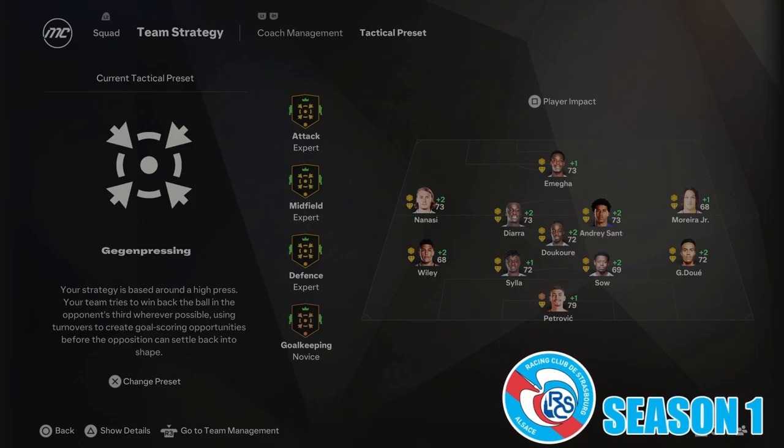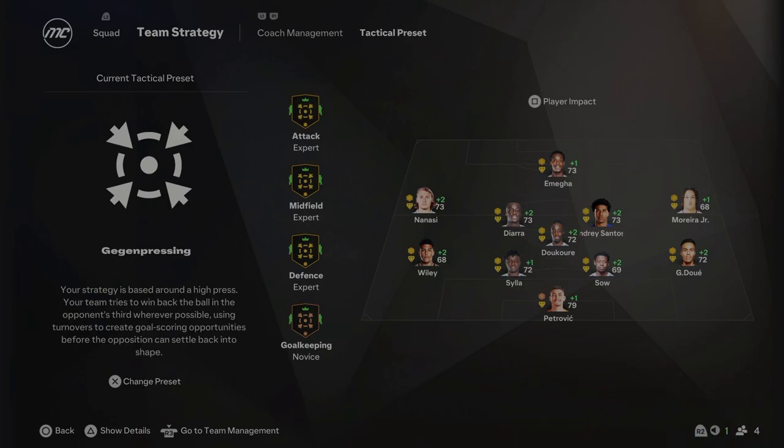Diving straight into Season 1 with Strasbourg, we are going to go with the Gegenpressing tactical preset. The formation we're going to play is a 4-1-4-1 — I think this really gets the best out of the players we have available. You can see André Santos, Wiley, and Petrovic, the Chelsea loanees, and Marea on the wing who scored the goal on the weekend against Marseille. We also have Omega up top — I've used him in career mode previously and he's a good striker. The average age of this team is very, very low — a lot of the starting 11 are age 21 or under.